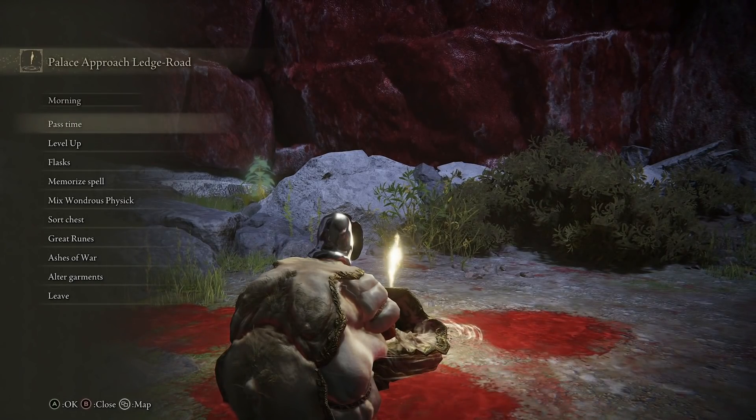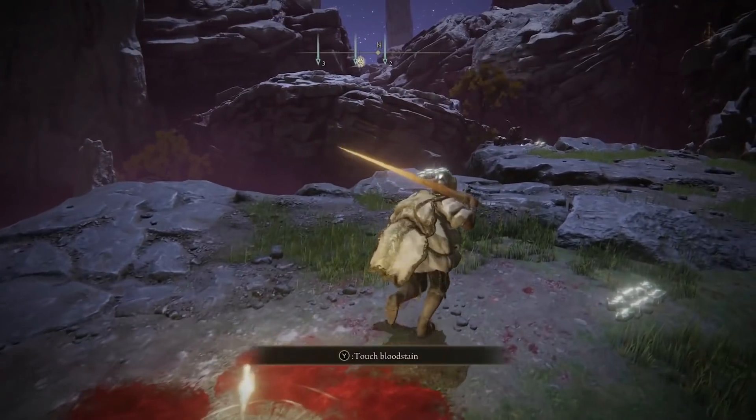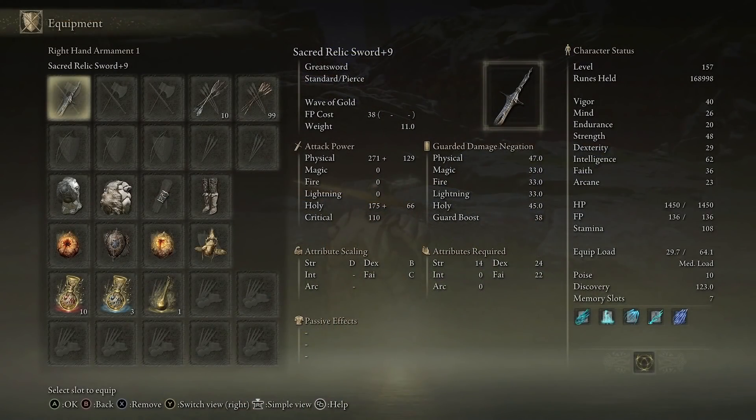But when you do take down the final boss, being Elden Beast, you get a fantastic weapon for rune farming. And that weapon is none other than the Sacred Relic Sword. This sword is available from the remembrance that drops from the Elden Beast.